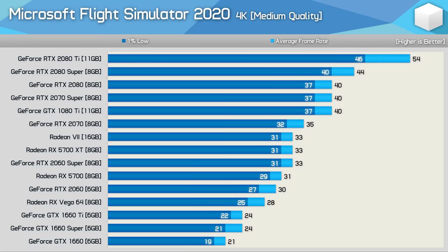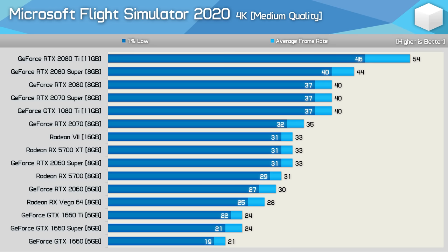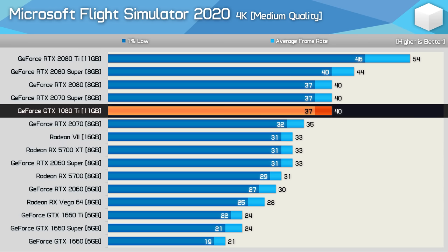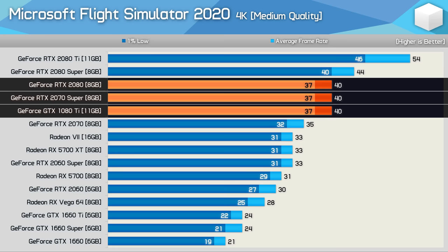Finally, the 4K medium quality results: the 2080 Ti delivered 54 FPS on average with a 1% low of 46 FPS, providing a very smooth experience. With these lower quality settings it's possible to achieve playable performance on even the RTX 2060 Super and RX 5700 XT, though ideally you'll want something like a GTX 1080 Ti, 2070 Super, 2080, or anything better.